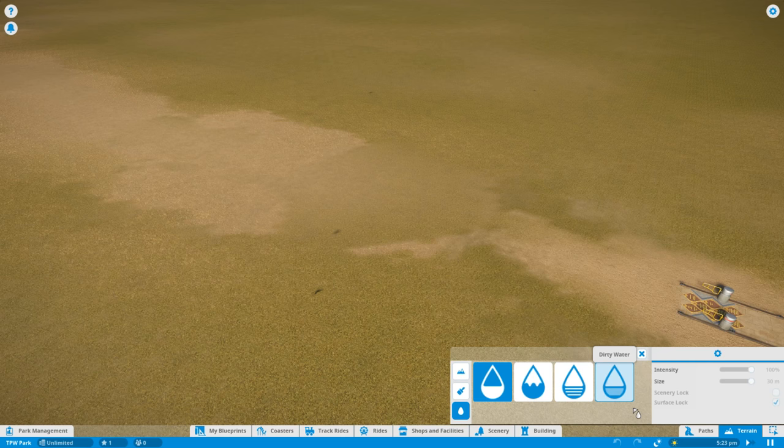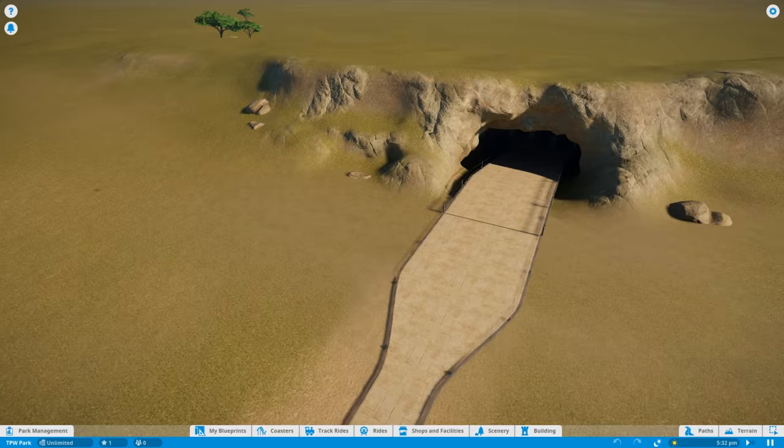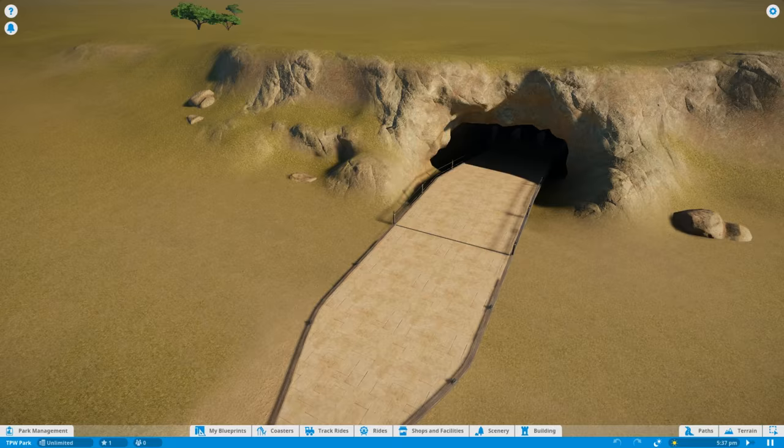In the RCT games it used to take a long time to do tunnels and terrain — in this it makes it so much easier. You've got sculpting where you can lift the land up and put it down, painting of the land, and also water. You're going to see all of these demonstrated throughout the series. I wanted to show you everything so you can get an idea of the controls and build along with us.